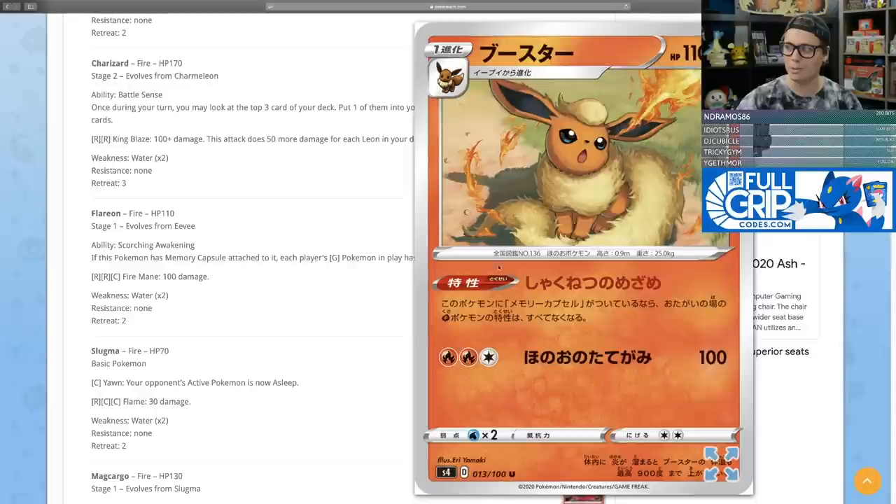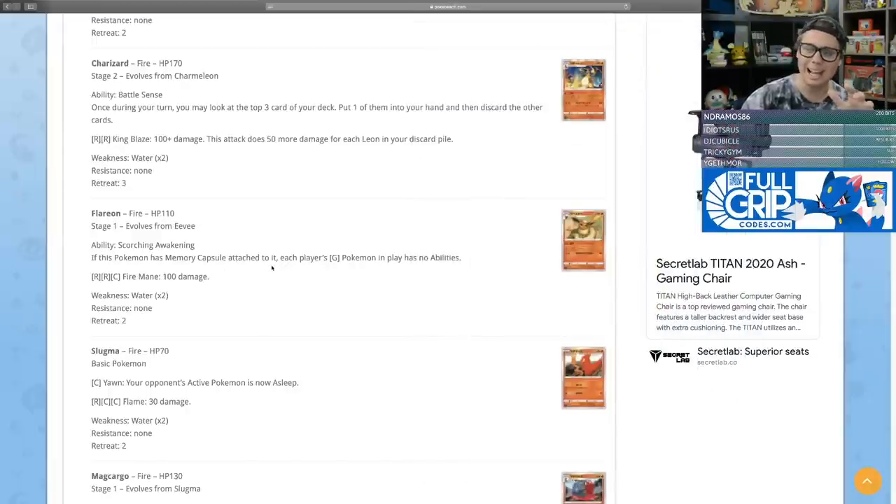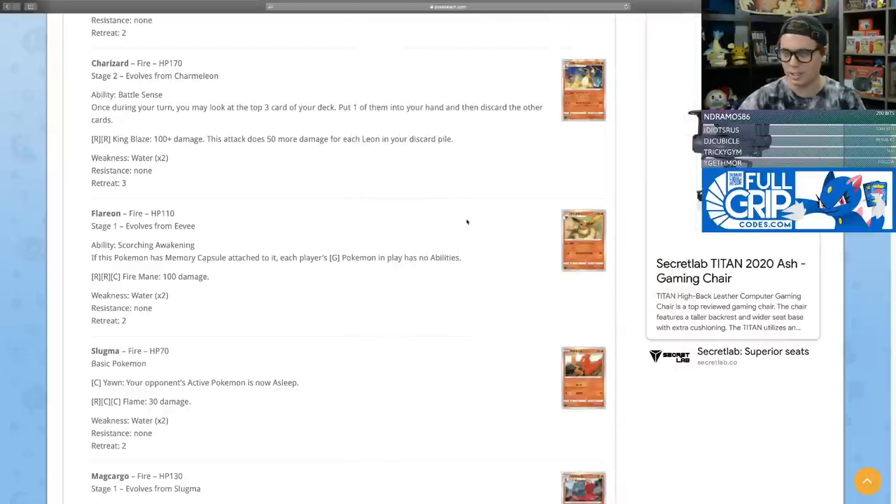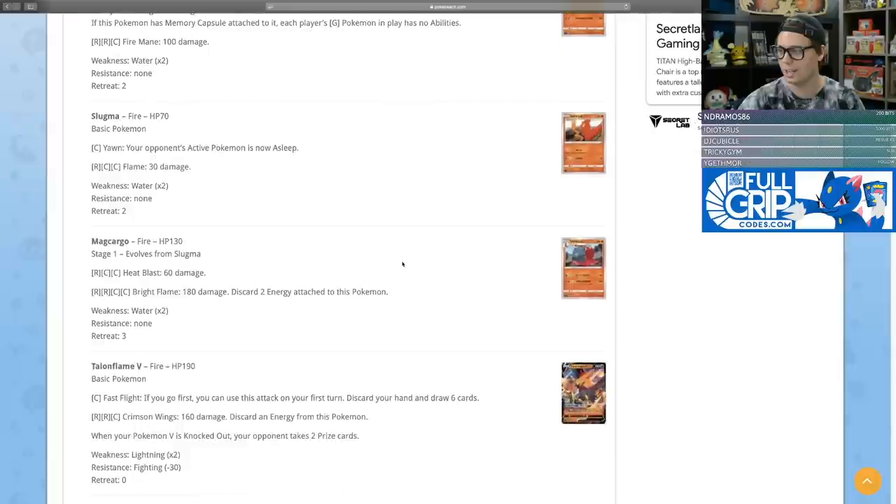The new Eevee-lution cards all have an ability where if they're wearing a Memory Capsule — a new tool card from this set — they unlock a special ability. Flareon says: if this Pokemon has a Memory Capsule attached, each player's grass Pokemon in play has no abilities. It's a situational tech — if Rillaboom were huge, for example, you'd want to turn off that grass ability. It's a selective, techie card design that I find pretty neat. For two fire and a colorless it does 100 damage.